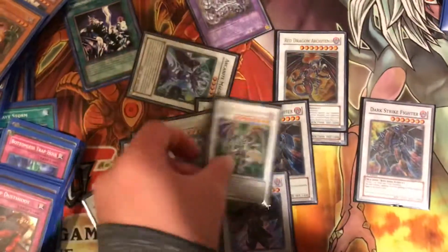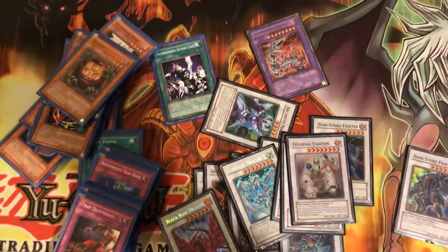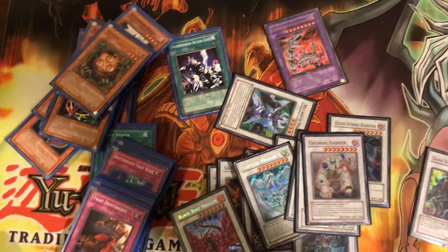Then you got one Stardust Dragon, one Feral Imp, one Red Dragon Archfiend, and one Colossal Fighter. So that's the build — hope you all enjoy. More videos coming soon. Later, guys.